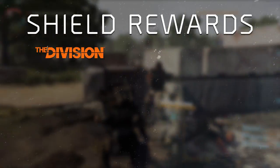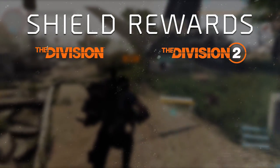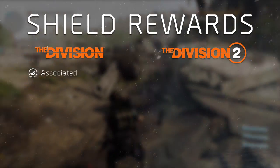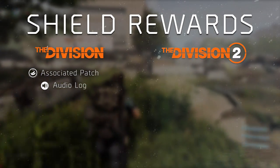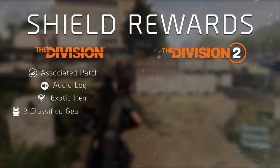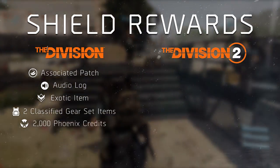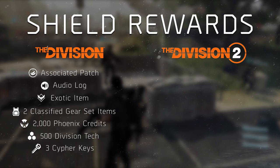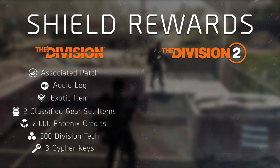Completing a Shield challenge grants you rewards for both the Division 1 and 2. For the Division 1, each Shield challenge grants you a Shield-encrypted cache, which contains an associated patch, an audio log, one exotic item, two classified gear set pieces, 2000 Phoenix credits, 500 Division tags, and 3 cypher keys. It's quite a lot.